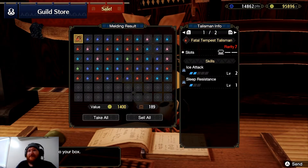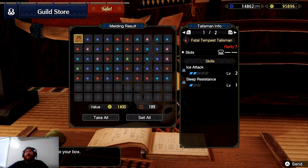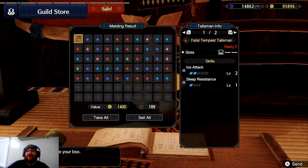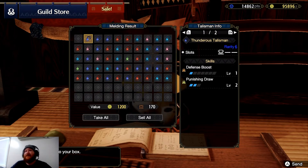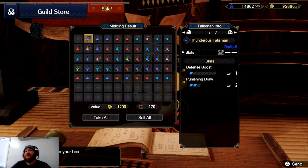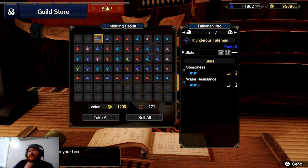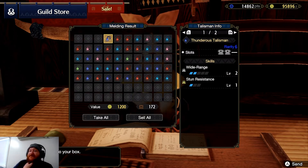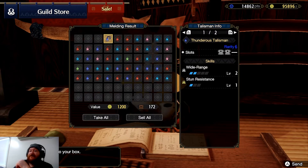Meldon pot talismans. Alright, straight off the bat, what do we got? We have ice attack — be alright if we could get a good ice dual blades or something like that. Defense boost, punishing draw, steadiness, water resistance, wide range, stun resistance. For those who don't know, wide range is where you can heal your friend and stuff.